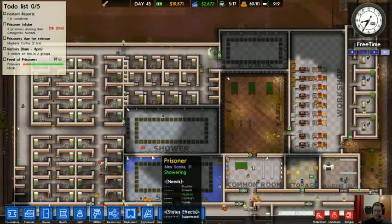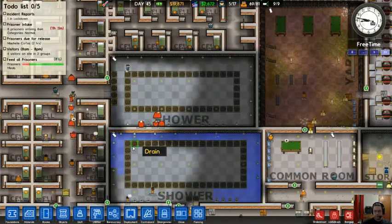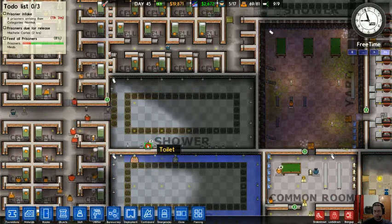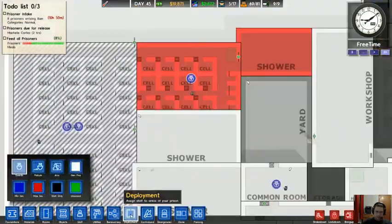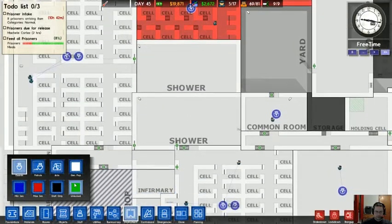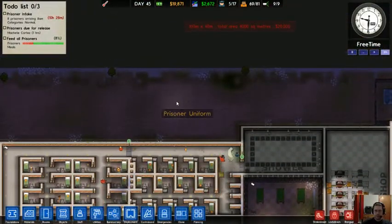I have had a prison riot before — it's actually kind of hard to quell. Now my maximum security prisoners are going into the normal shower, even though I have that area designated separately. I don't know if I can actually keep them separate like that. That'd be cool and all, but I guess not.